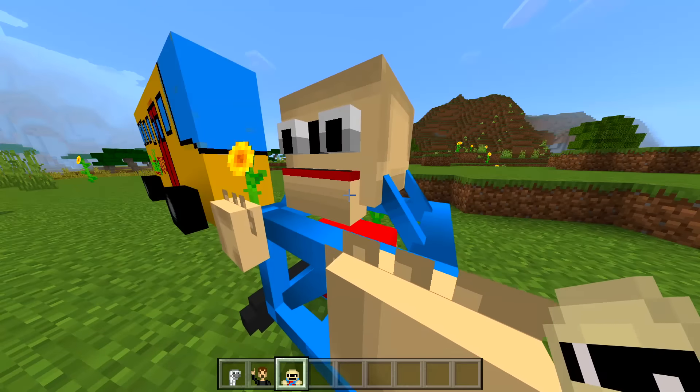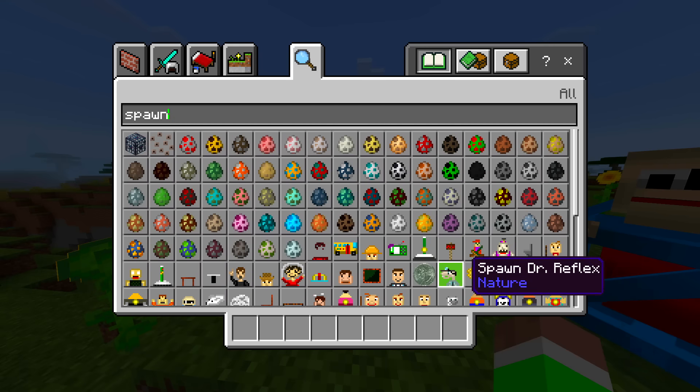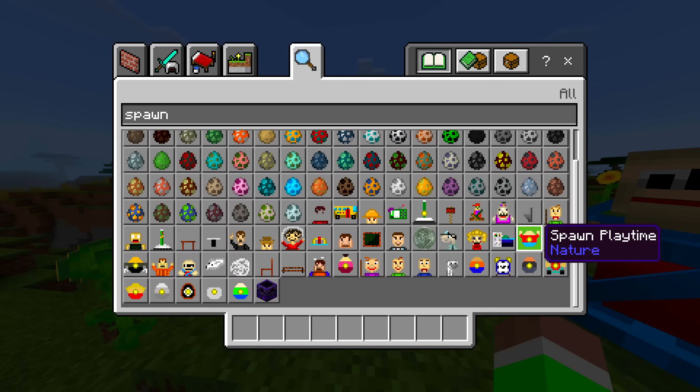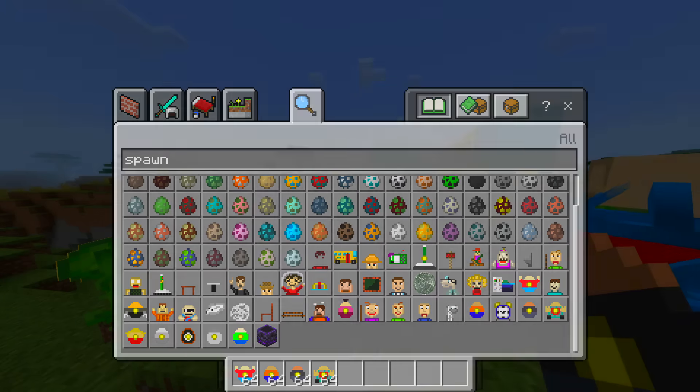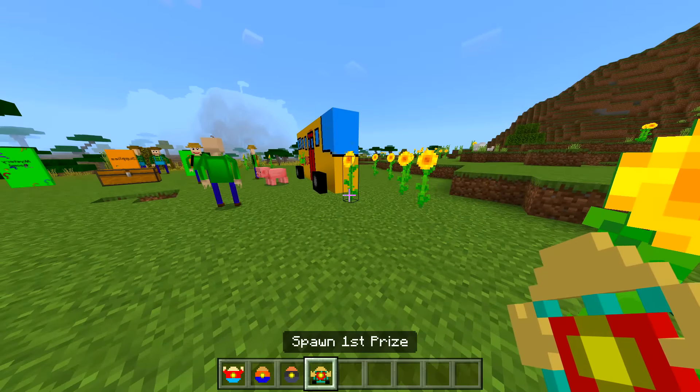We've got a few more. We've got the arts and craft, which we spawned in before. Why did he just go straight to Baldi? He's kind of shaking — are you cold buddy? Principle of the Thing, which we saw just before as well. And First Prize. So yeah, this mod is very cool, especially the Nextbot version of Baldi, which we have like all of them right here.